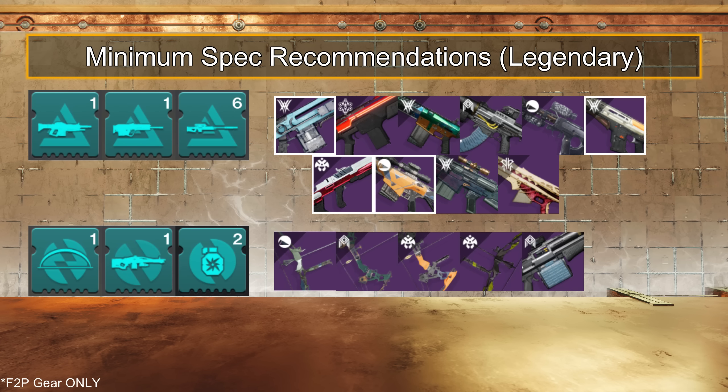For Overload weapons: Arsenic Bite, Point of the Stag, Strident Whistle, Lunalata 4B, Seventh Seraph Saw, and Overload Arc Grenades. Shortlist would be Point of the Stag from the Monument to Lost Lights Kiosk, and Arc Grenades.